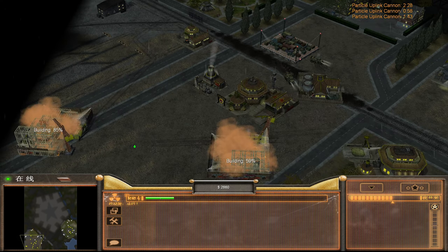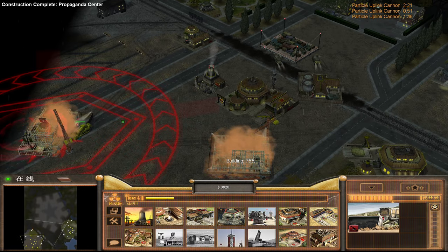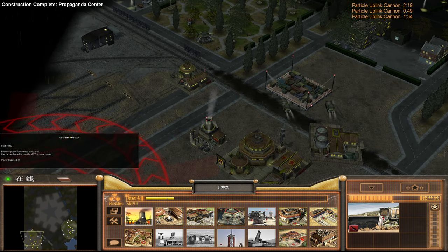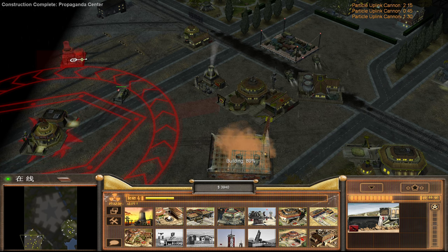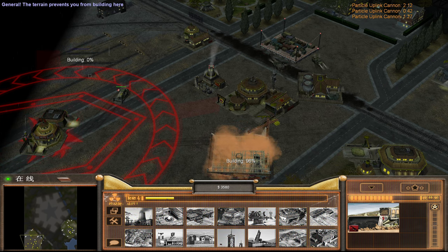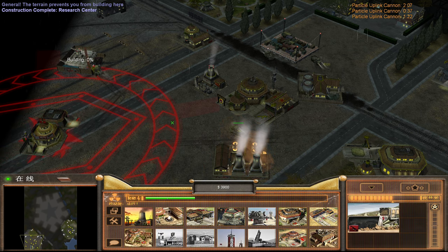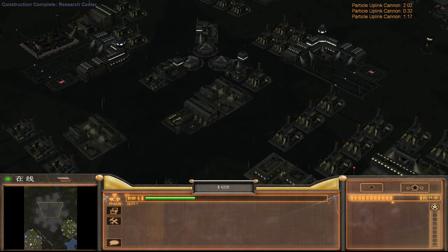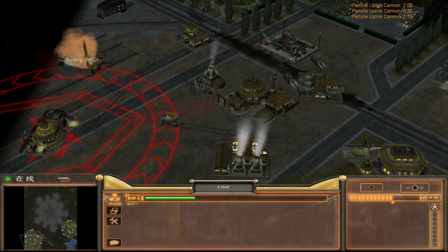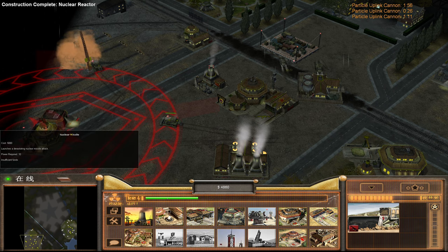Once we build a nuclear silo, we're going to need a dedicated guy to repair it at all times, lest the nuke silo get targeted by all the lasers he has and get itself destroyed. But the good thing is, once the nuke has charged, we can destroy all his cannons in a single blast, which may also kill his tech center or airfield. He's going to fire his lasers many, many more times before that happens.